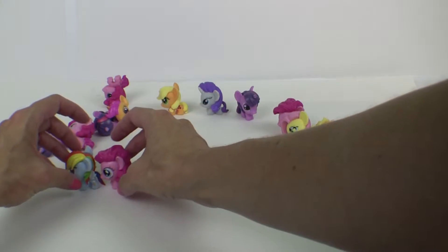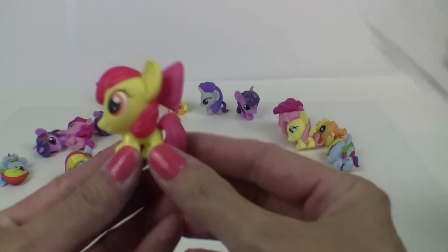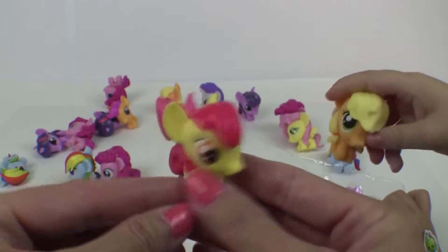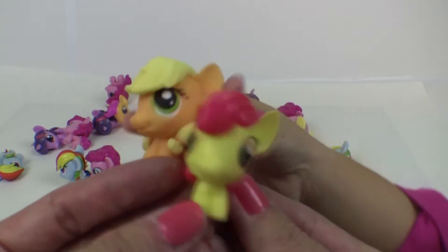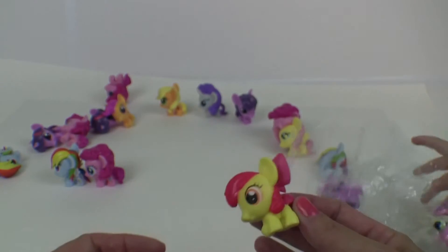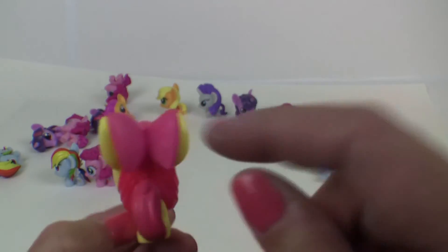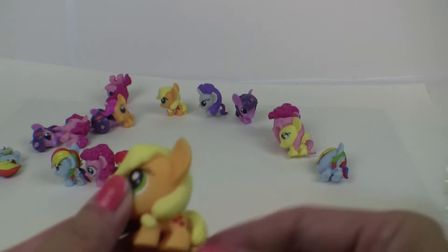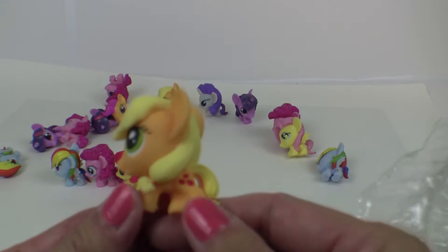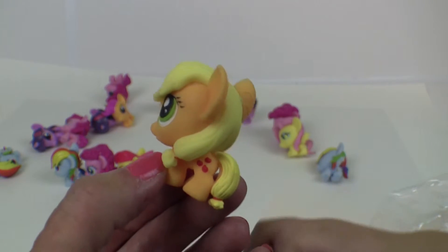Alright, let's see the next one. Apple Bloom. Apple Bloom — she's next. She has to go with Apple Jack. And she doesn't have a cutie mark, so she's a cutie mark crusader. Apple Bloom wants to do Apple Jack. Whoops, sorry Apple Bloom! And Apple Bloom is really cute because she has a cute little bow in her hair — that looks so cute. And this is Apple Jack again, but she is perfect. Her eyes are perfect. Her hair and her cutie marks are perfect.